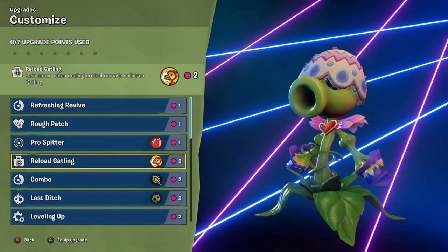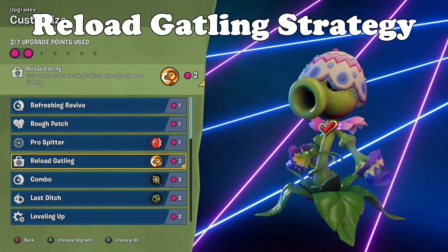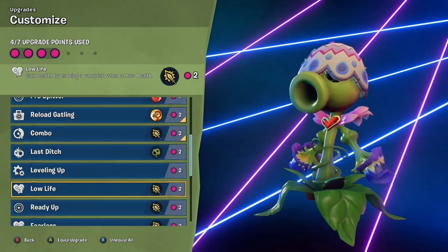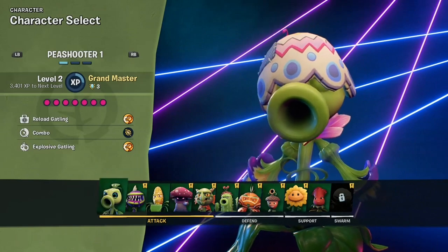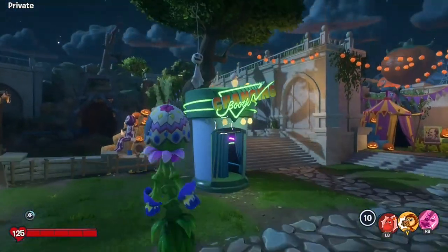This strategy is going to make full use of the Reload Gatling upgrade. This is an upgrade you unlock pretty far down the road for Peashooter. If you don't have it, this method won't be as effective — it's still fairly doable, but it won't be as effective. Other than Reload Gatling on the Peashooter, you can also throw on the Explosive Gatling and Combo just to speed things up.